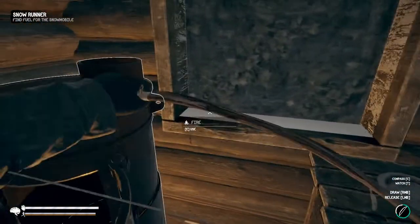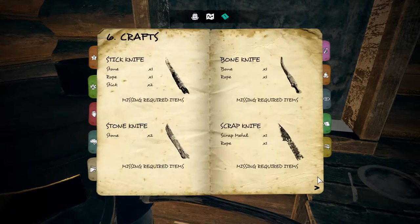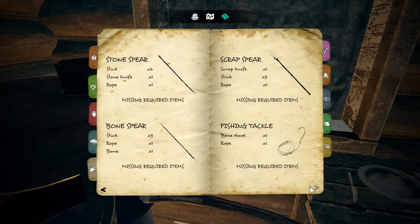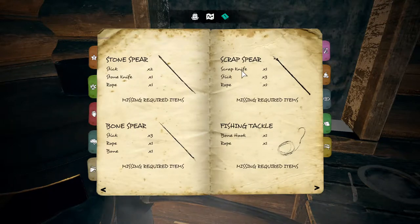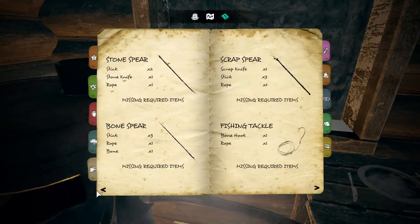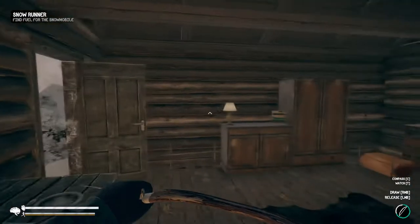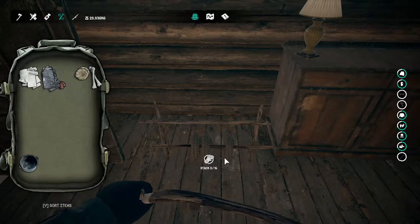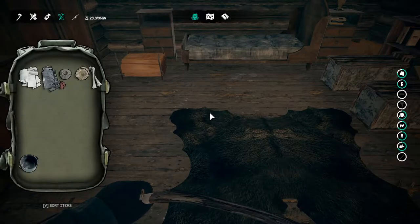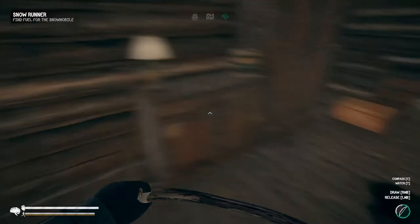Let's get back inside and warm up a little bit. One of the other things I noticed is there was a new crafting recipe — I can actually make a scrap spear now. I think I'm going to start using this for hunting because it'll probably do a little more damage, and since it staggers I might be able to get a few more hits and maybe actually take care of some deer. I need one rope — I have this scrap knife which I'll make another one — so we'll take one rope, and I'll grab another rope too.